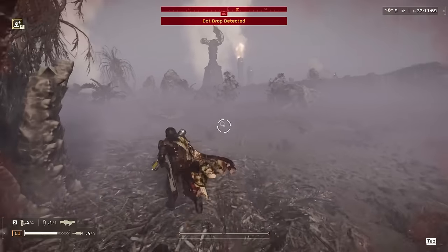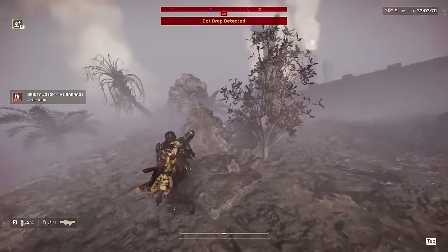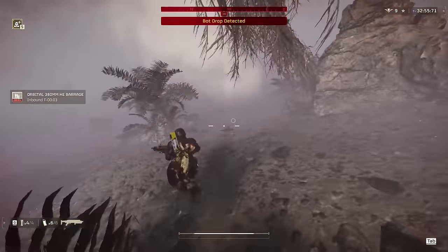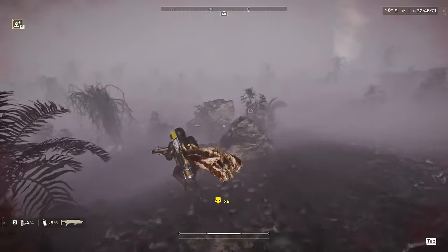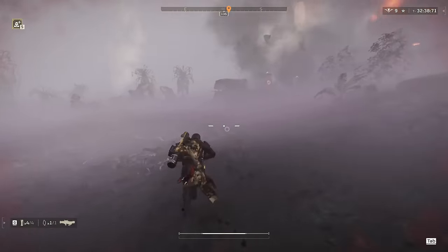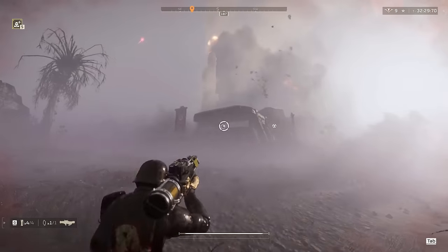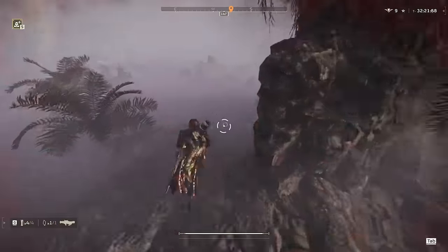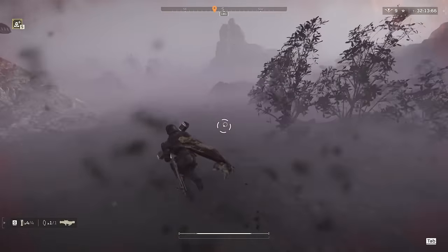Now that we've killed everything, we're moving to the next primary objective — and this is why we brought the 380mm barrage. I don't bring this stratagem a lot, but whenever I run into command centers I bring it every time because it just kills them in one go. I don't think I've ever had it fail to destroy a command center. The explosion radius is so large and it lasts about 35 seconds that they don't stand a chance. Since it's got such a big range, I can safely pick off little bots with the laser cannon while the barrage does its work.